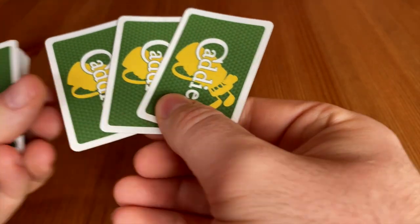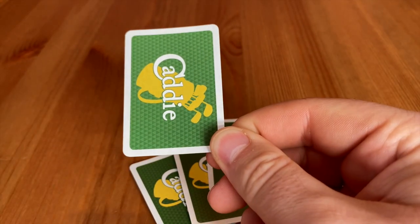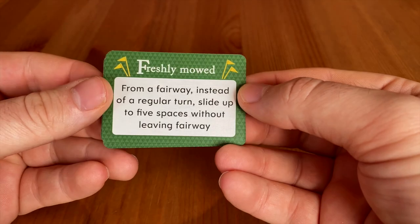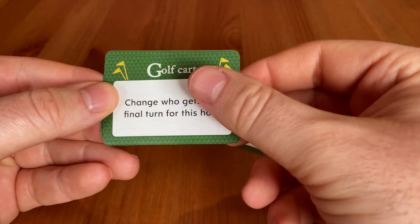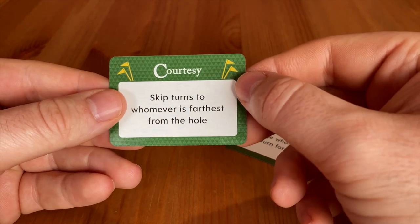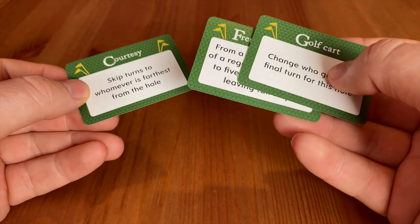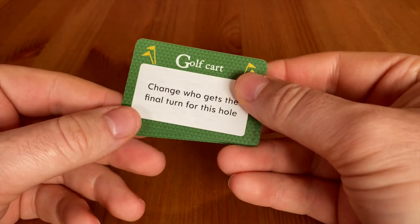Then you're going to shuffle up the caddy cards and on the first turn each player is going to get three of those. These are cards you can use to play on other players depending on how you decide to play with your group. You're going to draw a new caddy card on subsequent holes. They'll have effects like changing who gets the final turn or skipping turns to whoever's farthest to give them an advantage. If you play where you can play them on other people it can get very backstabby, but it depends on how you like your games.